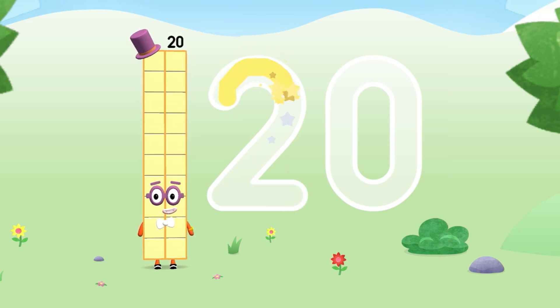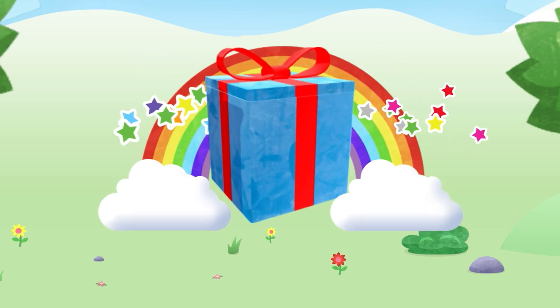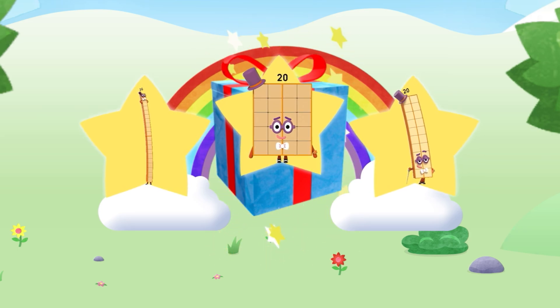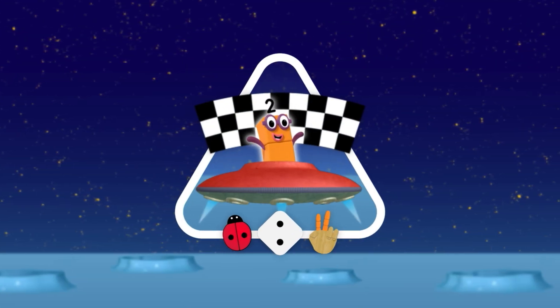Try to keep your finger on the screen. Hooray! Well done. You've unlocked a sticker. Which sticker will you choose? You can choose another sticker next time. The number blocks are going on a moon adventure.